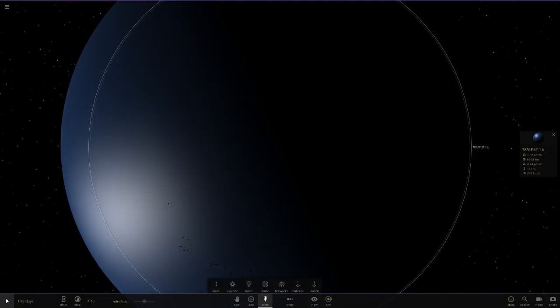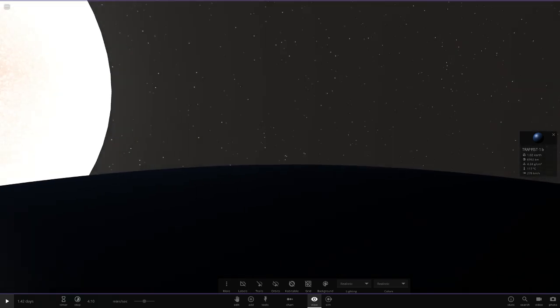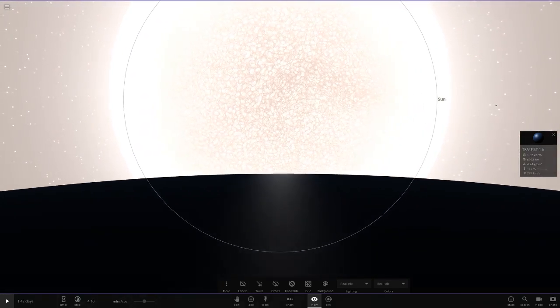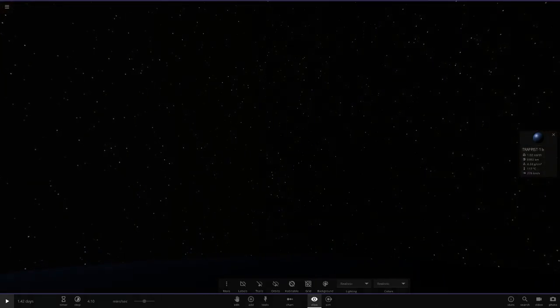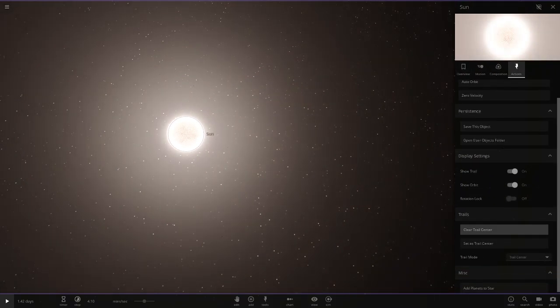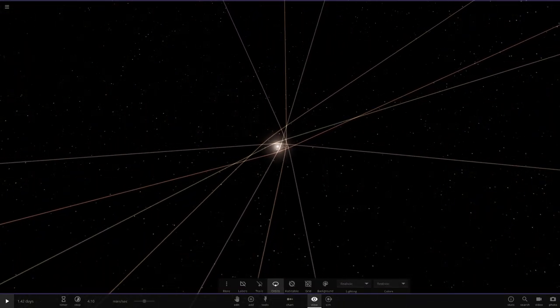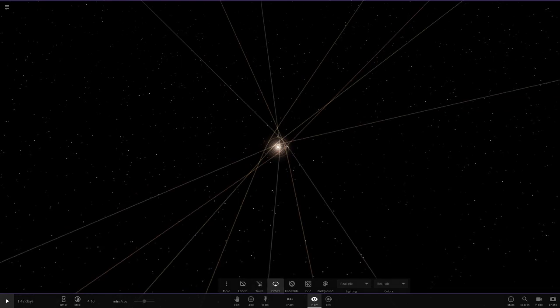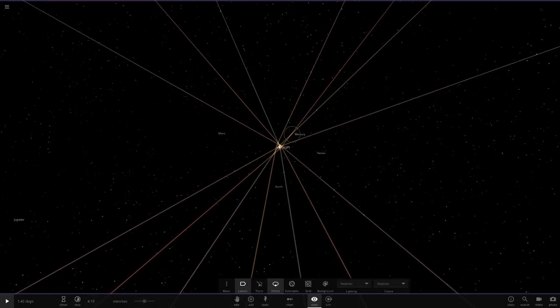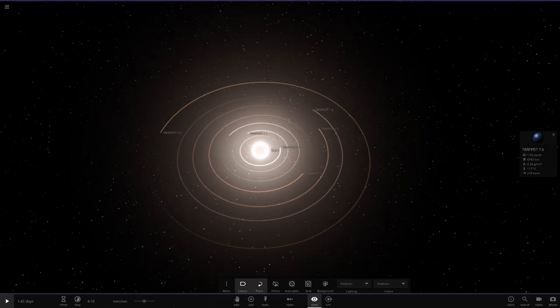These planets are about to get scorched by the sun because they are very very close to their parent star, and if that's been replaced by the sun it's covering the whole sky. We're way closer than what Mercury is to the sun. I'll actually add our solar system to compare — add solar system, add planets. There we go, the TRAPPIST planets are all here and there's Mercury, and you can see Mercury is a whole lot further away than these guys.